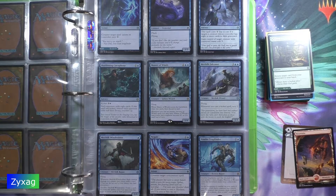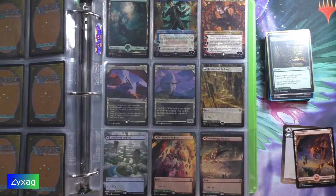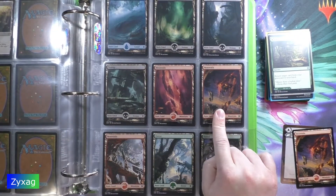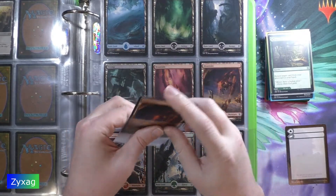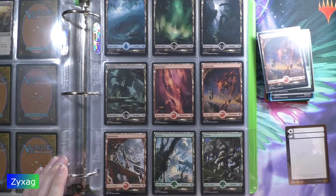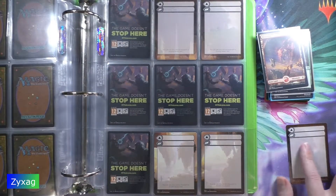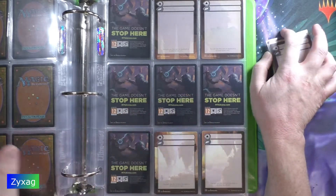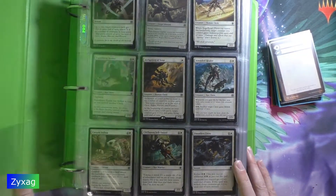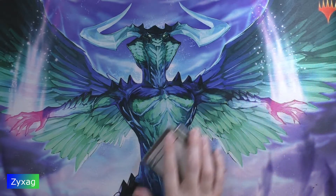For the land slot we have Mountain number 276. And for the token swap we have a double blank card — this is double blank number 3. I'm going to throw this in the binder as well, at least for the time being, because I don't think I'm going to finish up another full page.